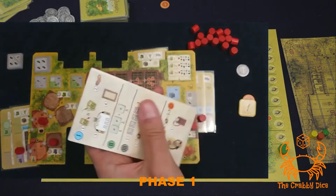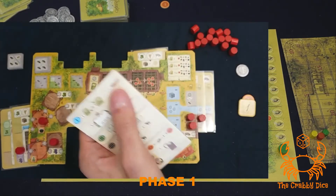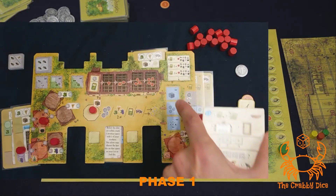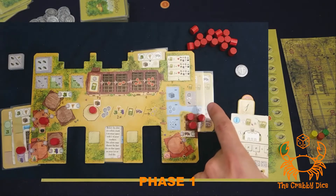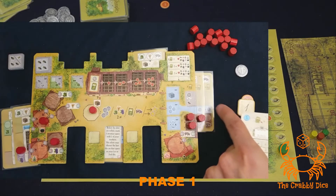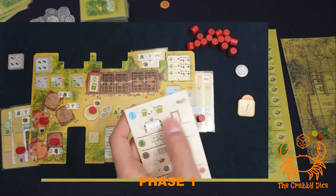After that, that's the number one step. After that you're going to receive income — just look at the whole blue section in your tableau. If you have any of the blue tiles on the right, you'll get the bonuses associated. You'll also get the bonus of the blue sections on the farm extensions. In this example I would just get two dollars from the general supply.